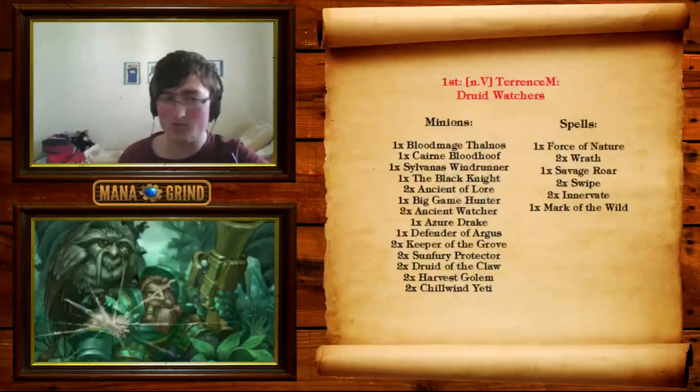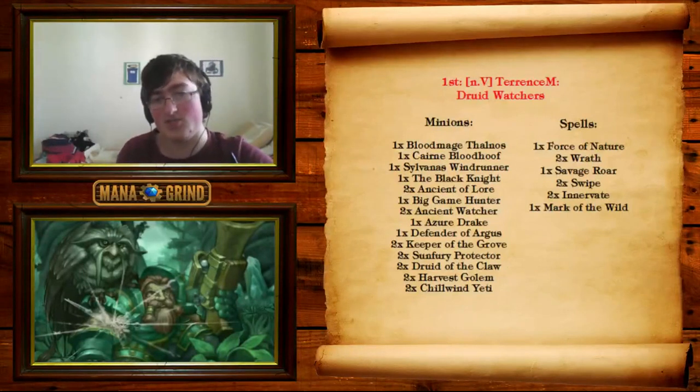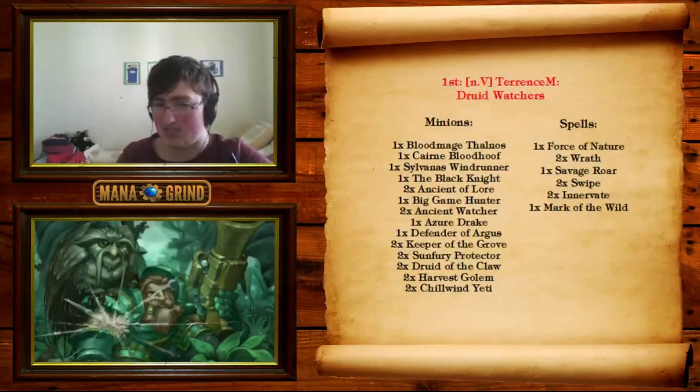In first place we have a Druid Watcher deck piloted by Terrace M. Starting with the minions, we have Bloodmage Thalnos — pretty standard for the spell power, it's very good with things like Swipe and Wrath, especially with the cycling part of Wrath, and also helps drawing extra cards during the early to mid game. Then we have Cairn, Sylvanas, and the Black Knight to hold down the mid game. Black Knight is essential in Druid decks — you don't get hard removal, so you need the Black Knight as hard removal. Then there's Ancient of Lore, which sets up your late game by drawing into your actual threats. It can also heal you against Hunter, although it always feels kind of bad to heal yourself with an Ancient of Lore, but you can do it if needed.